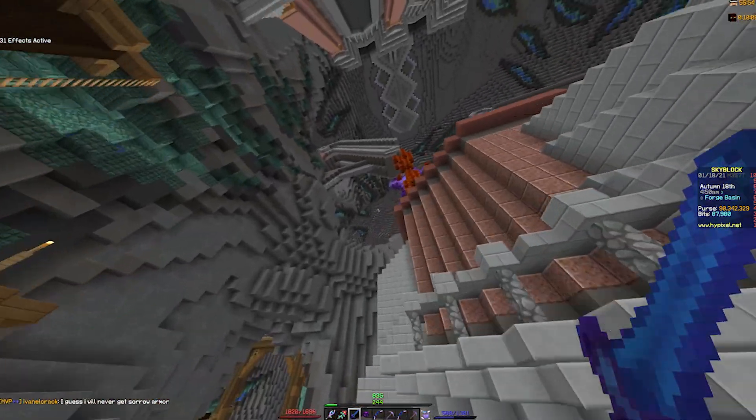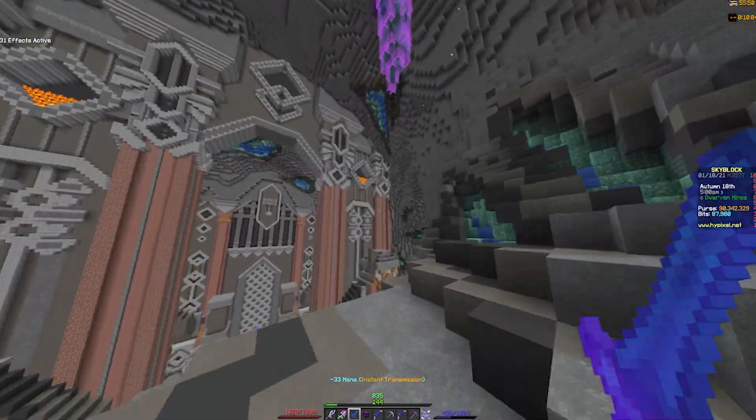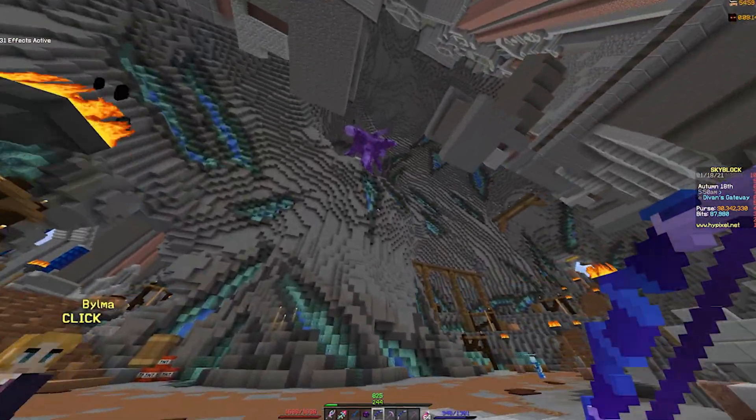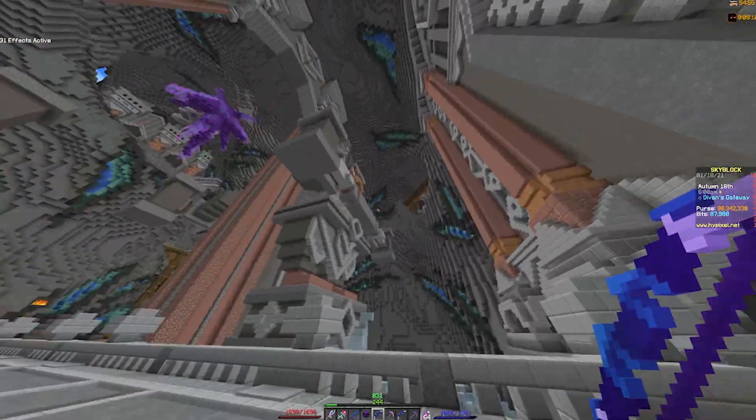Another amazing way to get a ton of powder is the random ghost event that occurs pretty often. One time I got lucky enough where the lobby was dead, so I was able to shoot it myself the entire time, and I got many thousands of dust — I'm not exactly sure how much, but it was a ton.